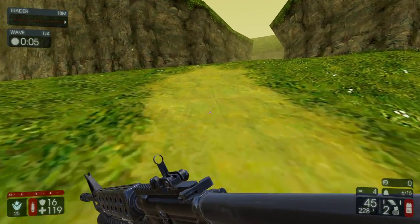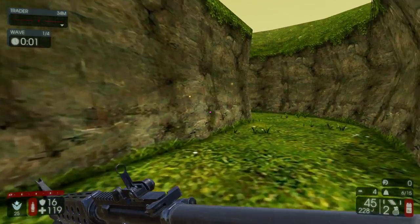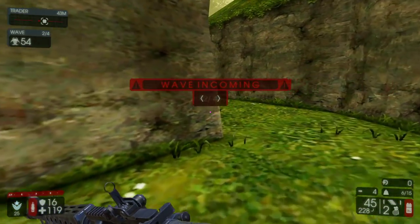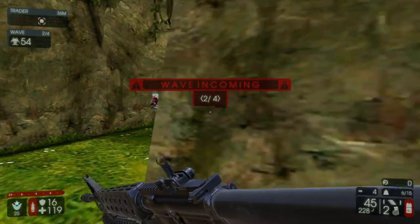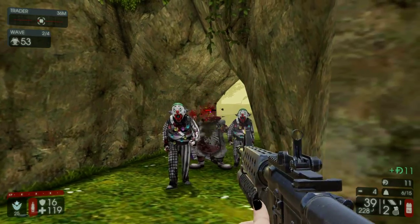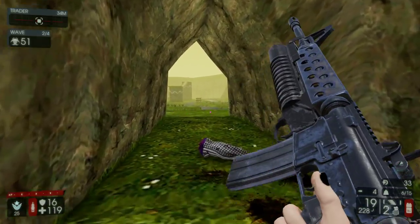The other one goes until it finds a death screen or a win screen — usually a death screen these days. And then it can grab the map from there, and then we OCR it, set up all the perk, set up the images, do all that kind of stuff, and it works out wonderfully. I'm really, really liking it.